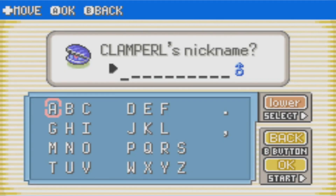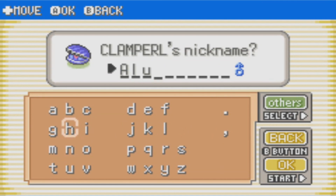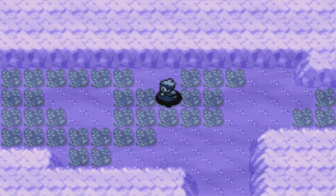You know who really likes clams? I'm naming this after my good buddy Alucard 2004, one of my randomizer buddies — he loves clams. But yeah, that's the first Pokemon we need.